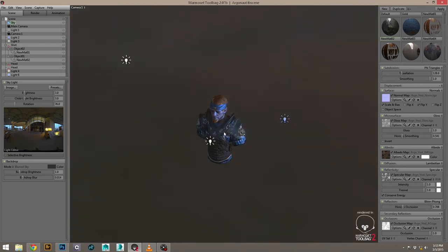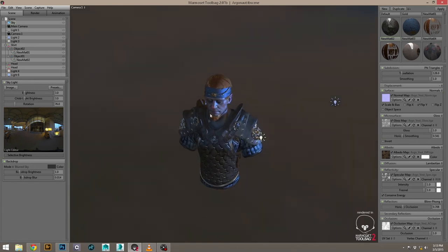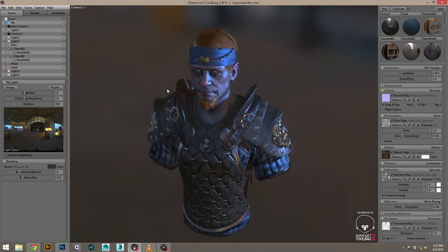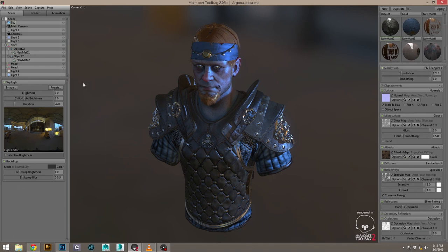I usually just set up a three-point light, which is pretty standard. I do a warm color, a cooler color, and then a strong backlight. Sometimes people cheat with a rim light to fake a backlight, but now it's becoming a little more distracting — you end up having this gloss over your entire character that isn't really accurate. So you usually have a stronger backlight, more cinematic, more like what you'd expect for photography and movies.